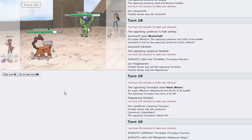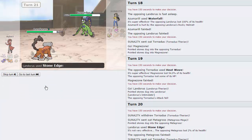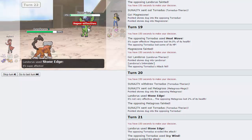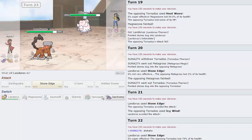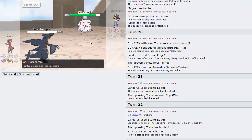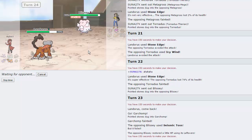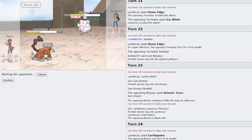Landorus is going to be able to clean this up, as Blissey comes in. I'm just going to swap into my Garchomp and EQ this thing twice — that should be the end of Blissey. It takes 52%, so he can Seismic Toss all he wants but he's going down to the next one. That's going to be GG — we were able to pick up three wins with this team.